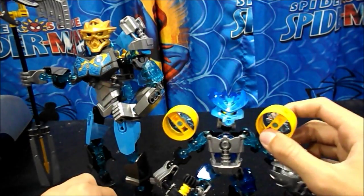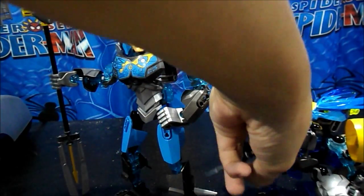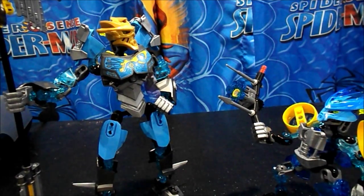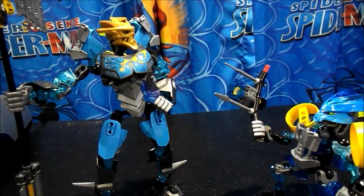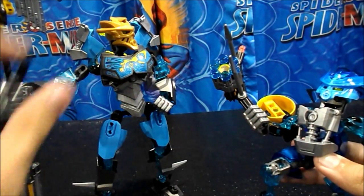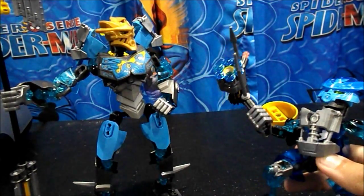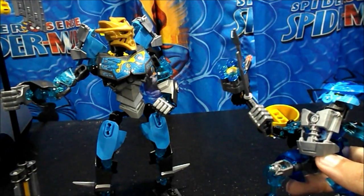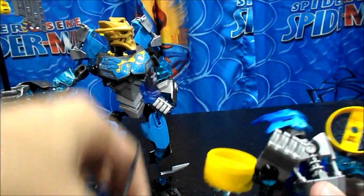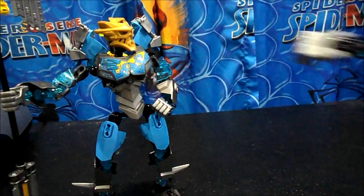Hello there, ladies and gentlemen, welcome to the Gali powerup review — the last powerup. First thing you need to do to protect her: take the skull spider, plop it off to the side, take Gali away, and you leave the protector absolutely defenseless.